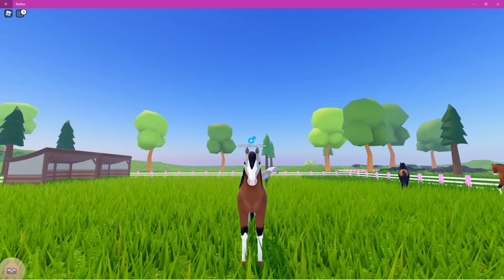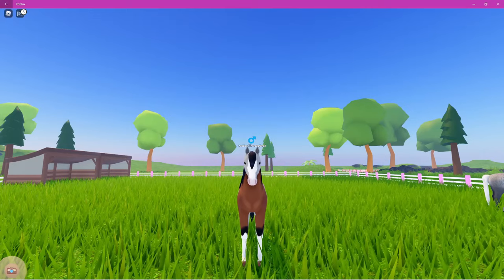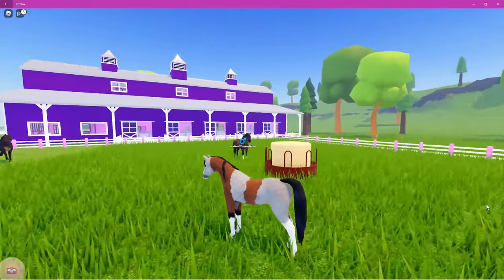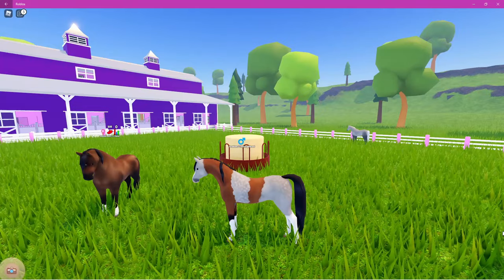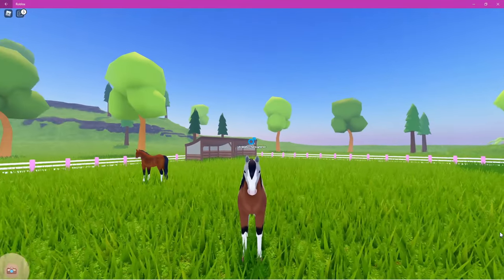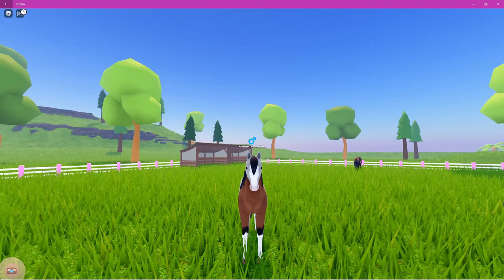Alrighty guys, that is all six of the special-coated horses — absolutely amazing. It's such an awesome idea to bring in these coat colors; it gives you so many varieties because you can put these coat colors on any breed of horse. As you may have noticed, I have a few more Frisians than any other breed — they are the breed I'm concentrating on the most at the moment. I am slowly breeding lots of Frisians to get a variety of different coat colors for a future video, but it will still be a while. Thank you so much for watching and I'll catch you all in the next one!